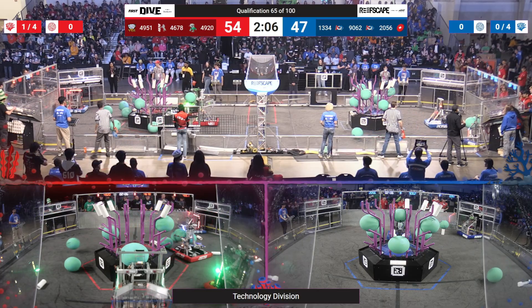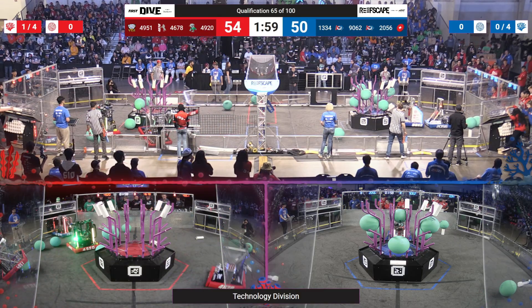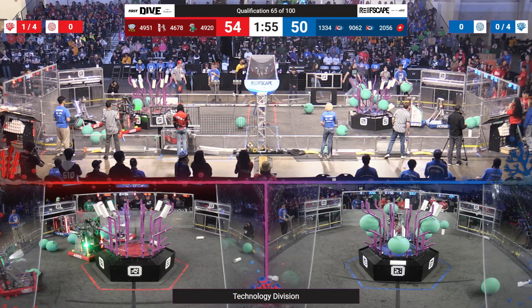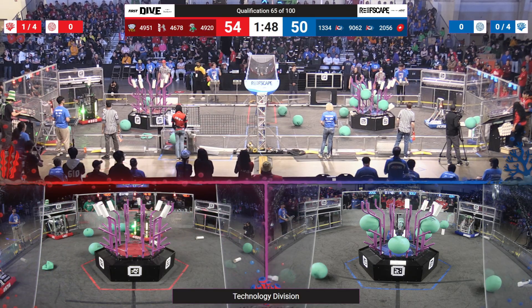Looks like 49-20 unfortunately drops a coral. Meanwhile, 46-78 goes and immediately dislodges all of the algae from the coral reef here. Unfortunately, it looks like 20-56 is stalled on the field. The Red Alliance is going to have to take this opportunity to get ahead here while their strongest opponents are down.